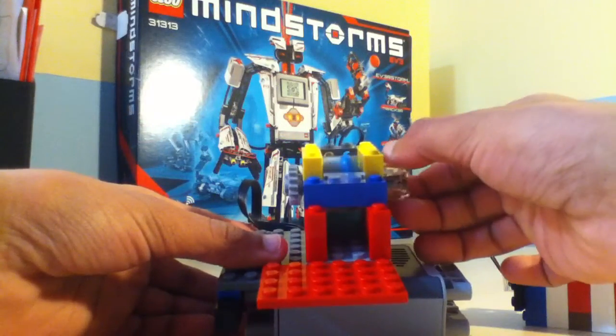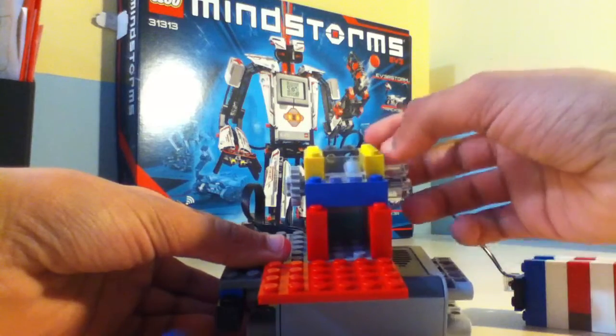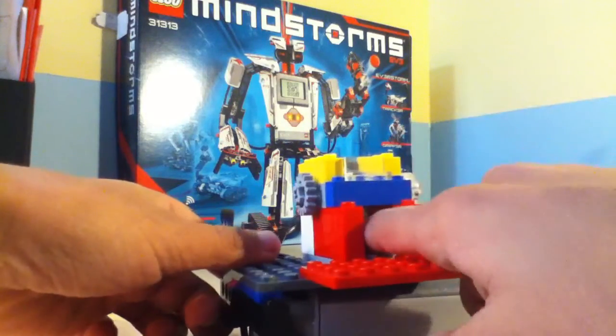The candy will sit on top like this, and then as it goes, it'll push it up. And it'll drop down like that and just come out of a little ramp at the bottom.